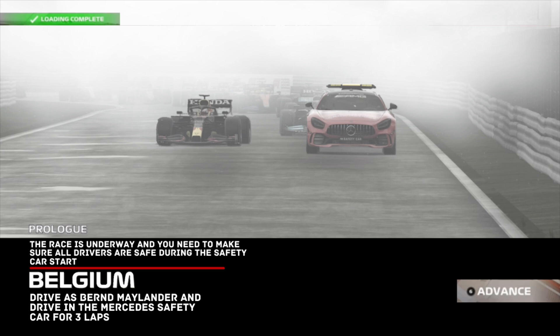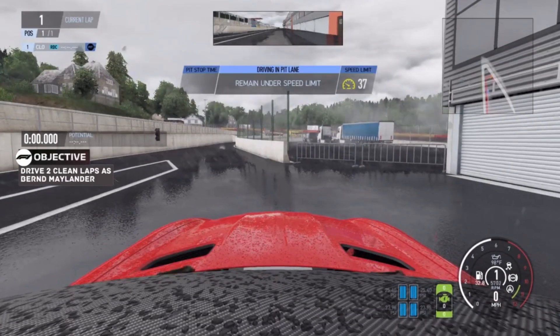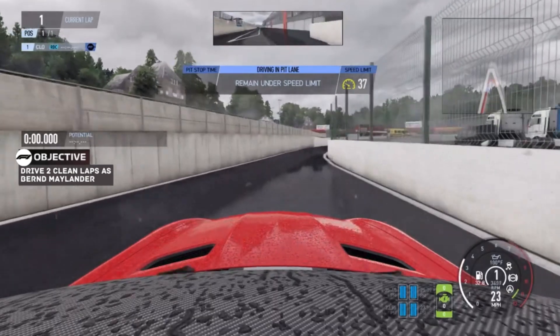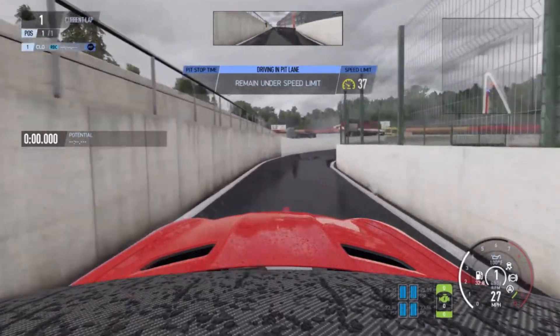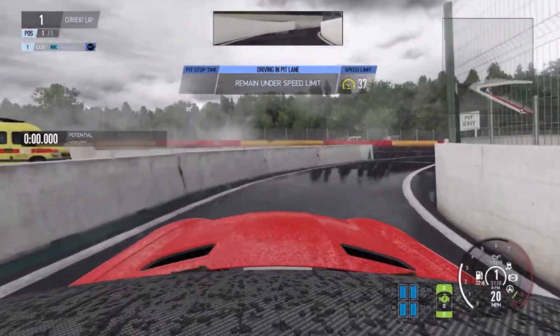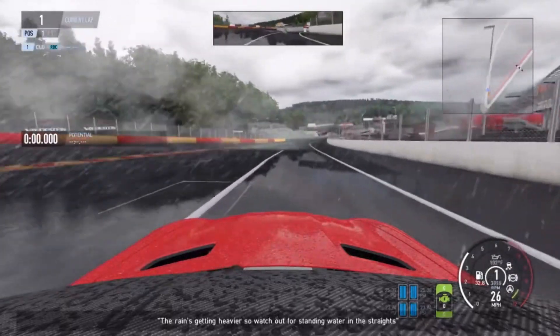We drive as Bernd Maylander and it was a 100% safety car race — so of course we're going to drive as the safety car. It's the first time we've ever driven as the safety car in any of my story modes. Our objective is to drive three laps as the safety car. The green light is on, and after this they will be racing laps — so the race is undoubtedly underway.